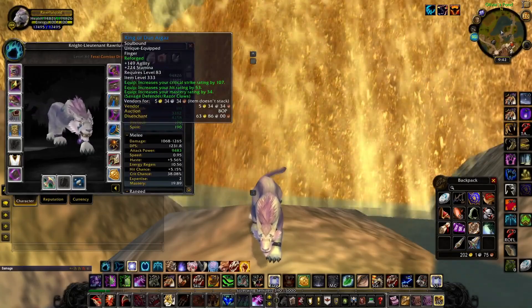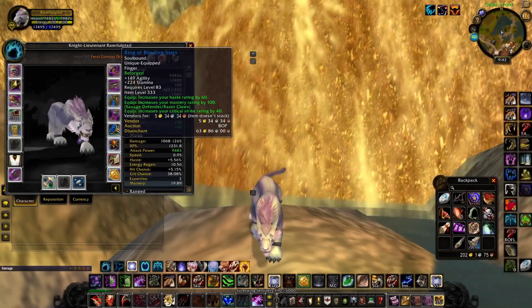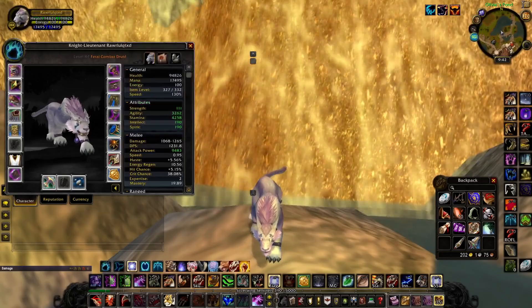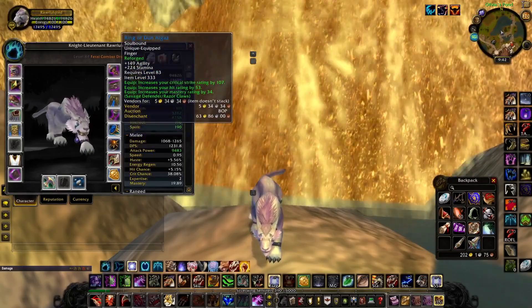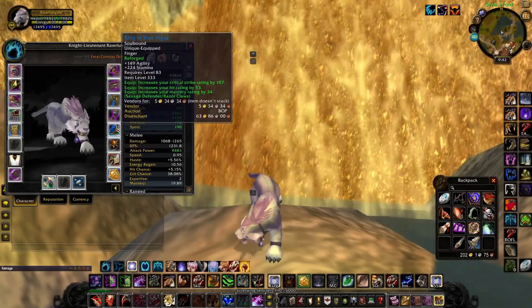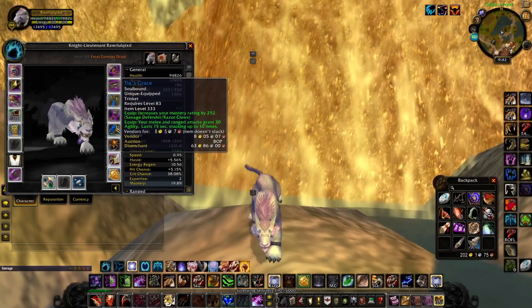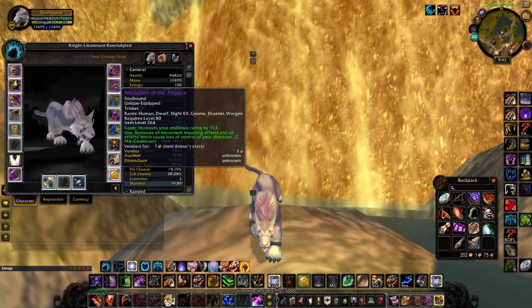You're going to take the hit and reforge it into mastery for the extra boost. Then you're going with the Ring of Blinding Stars — go ahead and change the haste to crit. These two rings are your go-to; there's really no ifs, ands, or buts. This is basically a cookie-cutter ring setup for any agility class, even for rogues. For feral druids at least, this is your go-to.